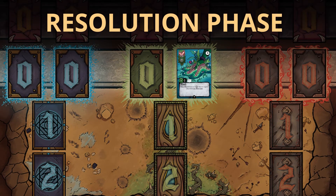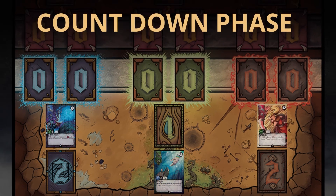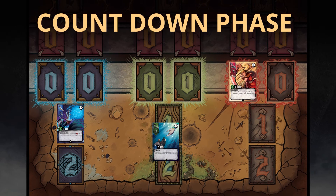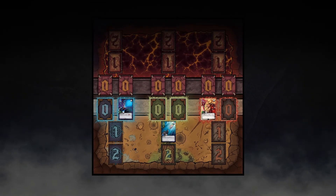Resolution phase — here your cards activate and take effect. Countdown phase — cards count up in the queue. Rinse and repeat this process until someone comes out victorious.